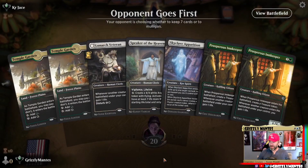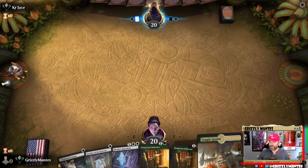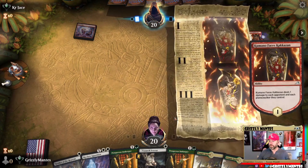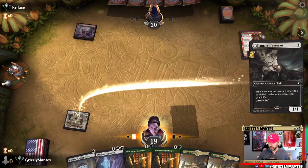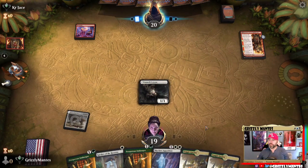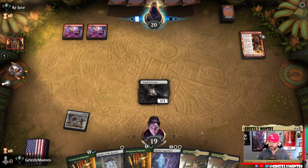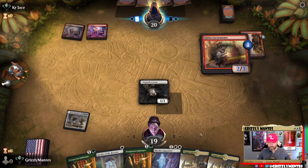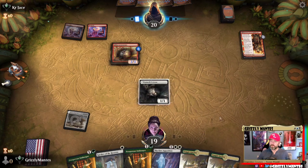That's another awkward hand — we'll draw with this. Not paying life is better. I imagine all our stuff's going to die pretty quick if he gets to Chain Whirler mana and we're in trouble. A 2/3 is better than a 1/2.